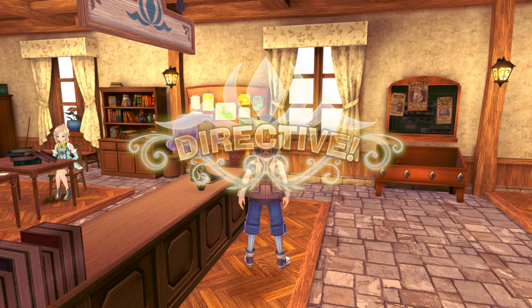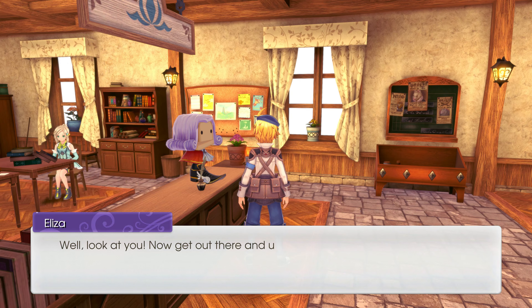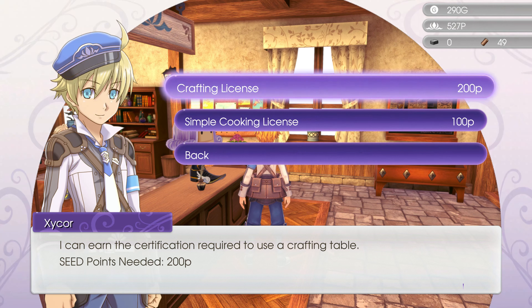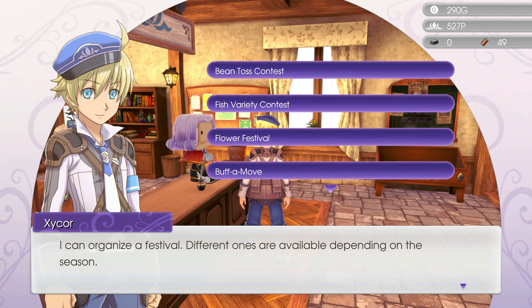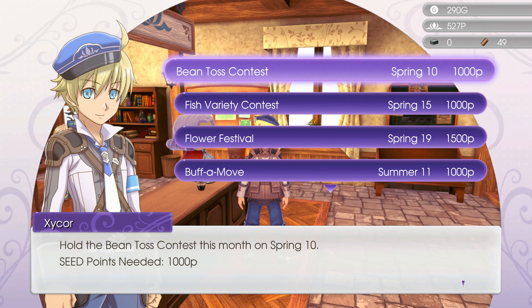I've got a forge license which I shouldn't even need. Congratulations — I can now buy a forge from Studio Palmo. 'Get out there and use those skills to make something great.' A crafting license would be useful too. I can't get festivals yet — not enough points. I can expand my storage box though, from 90 to 150.